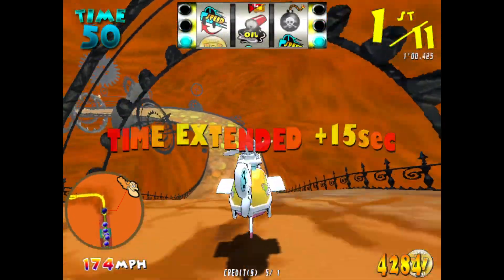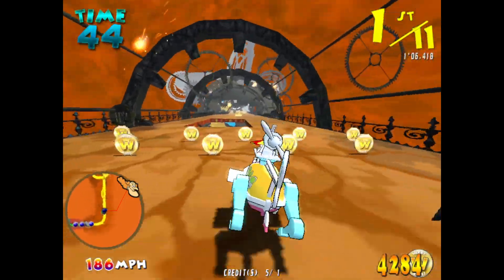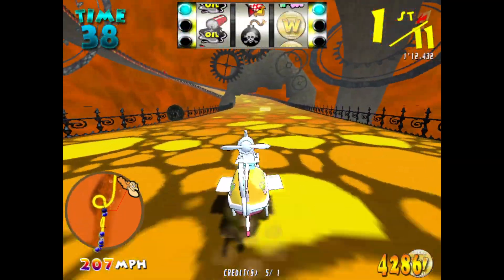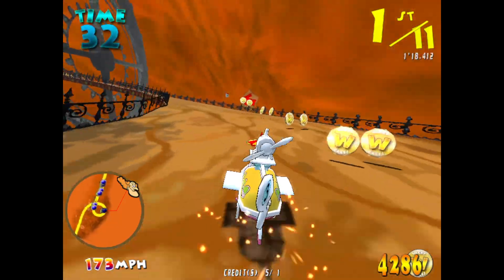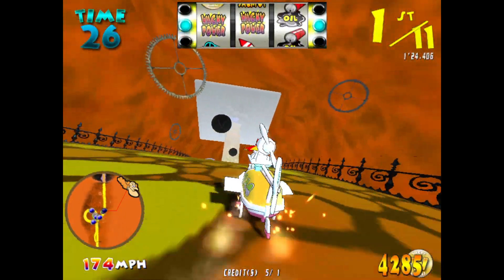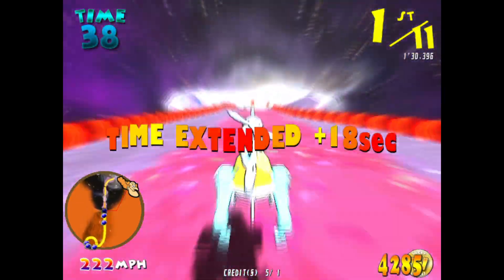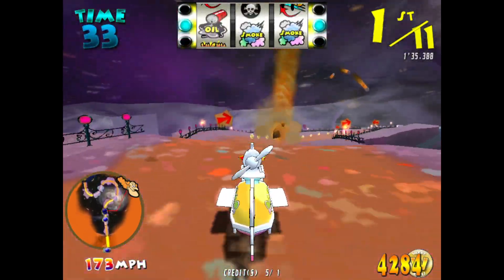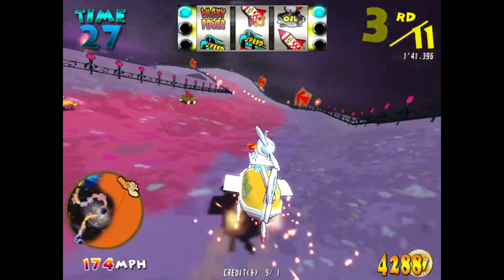Third, the Bus Wagon. Time extended. At the latest checkpoint, we have the drivers in the following order. First, the Converter Car. Second, the Compact Pussy Gas. Third, the Bus Wagon. Time extended. At the latest checkpoint — First, the Converter Car. Second, the Compact Pussy Gas. Third, the Bus Wagon.